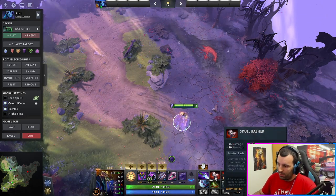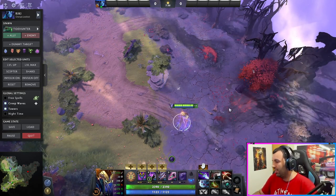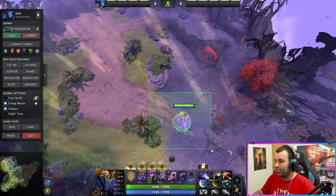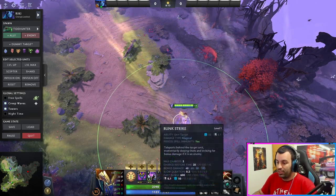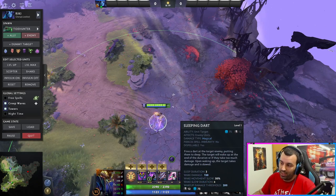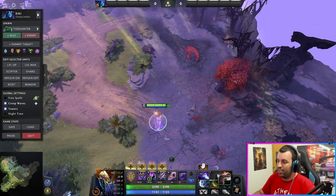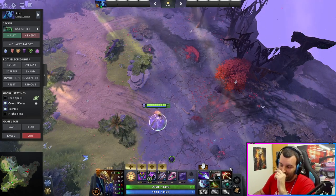He can also immediately get value from Abyssal Blade. Vanguard is a nice addition — he'll be in the fights. Castable stun is great. You can stun them, and if the stun starts to expire, just cast your smokescreen. When they start moving out of the smokescreen, just slow them with Defusal Blade. If you have Shard, there's also the Dart. Blink also gives slow now. So a lot of things to keep the target disabled and killed off quickly.